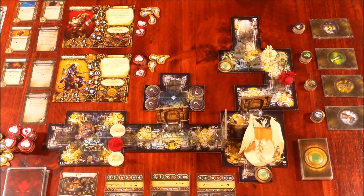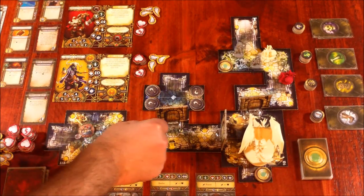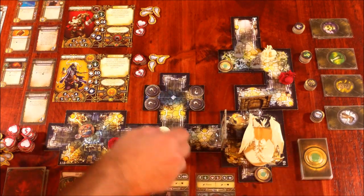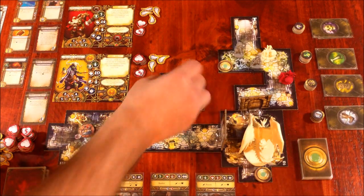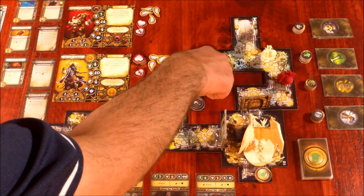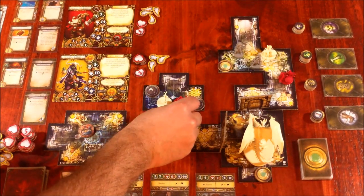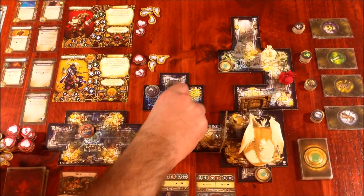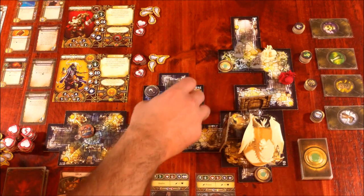I'm going to activate monster groups one by one, starting with the Goblin Archers. The first archer goes one, two, three, opens the door, four — and stays there, using both actions for moving and opening the door. The second archer goes one, two, three, four, five, and picks up a prisoner as an action. The third archer goes one, two, three, four, picks up another prisoner as an action, then five.